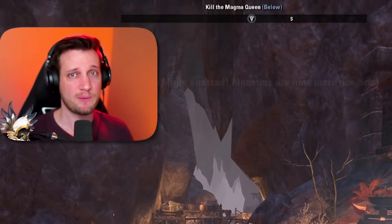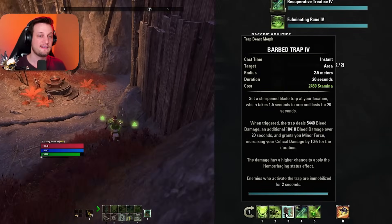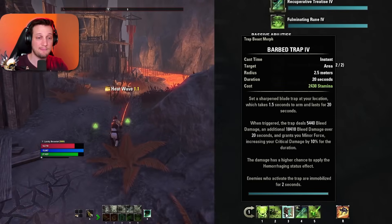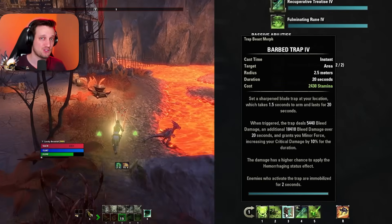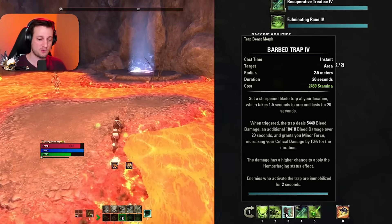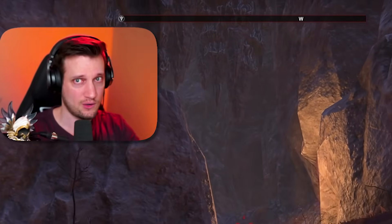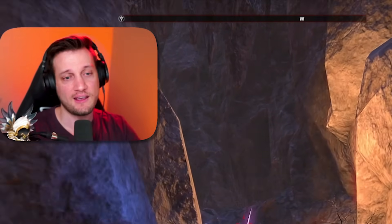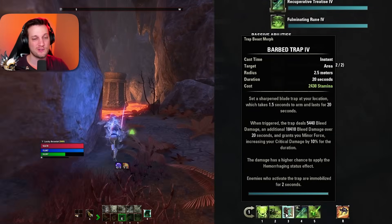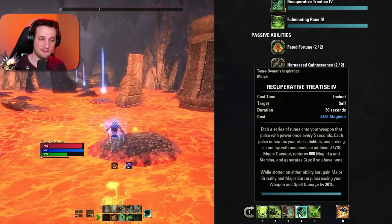Next we have Barbed Trap — if you've followed builds before you've probably seen this. It's one of the best single target DoTs in the game and also one of the best buffs, giving you Minor Force which grants 10% increased critical damage. It also gives you Fighter's Guild buffs: 3% weapon and spell damage per Fighter's Guild ability slotted, increased ultimate regen per enemy killed — a huge amount of value coming from one little skill.